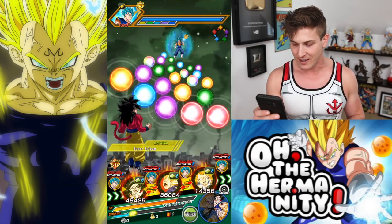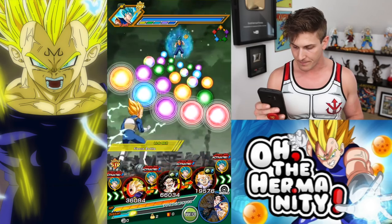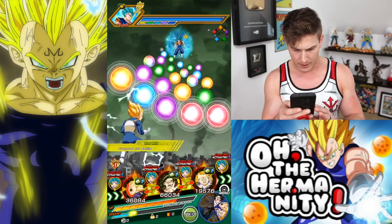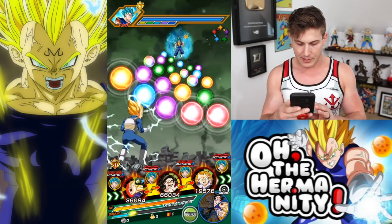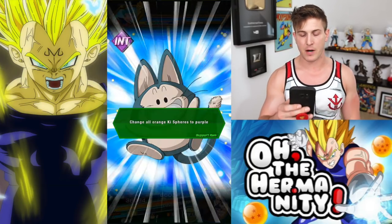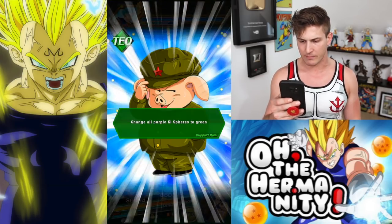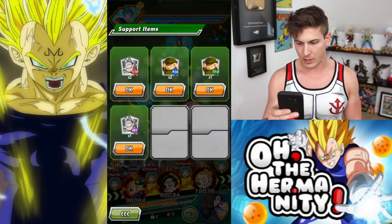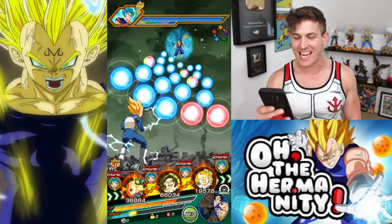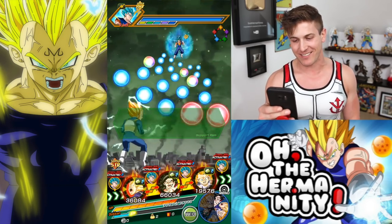So this is going to be the first nuke test. We're going to flip these around. We're going to do the nuke — change all key spheres to purple with Puar, then change them all to green, and then change them all to blue. I'm so excited to do this. He is such a beast. This is going to hurt everybody.